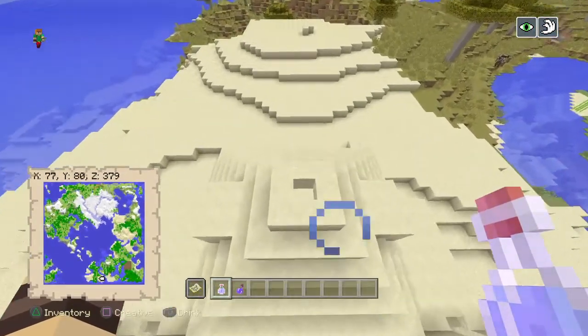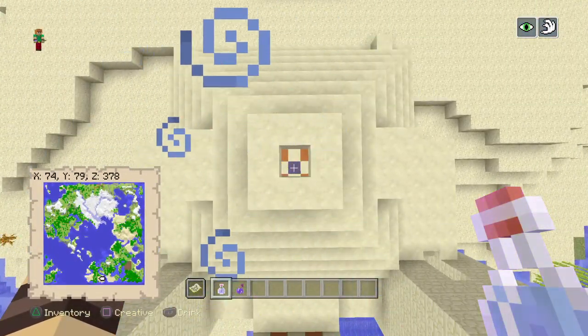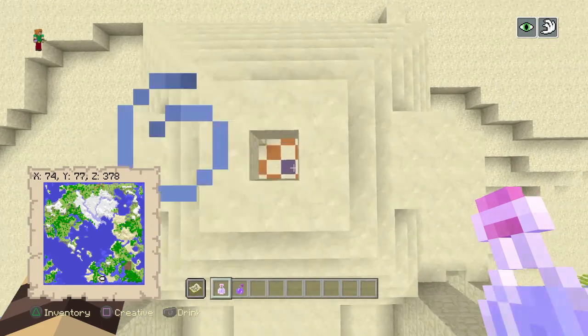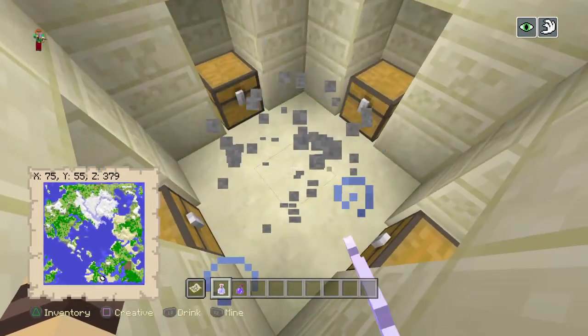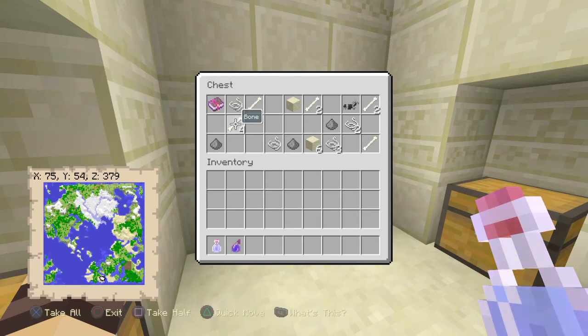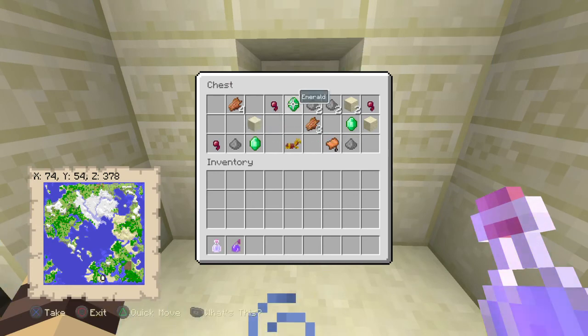Pretty much you have a desert temple. The coordinates will be X774, Y79, Z378. Pretty much you have an enchantment book which is Unbreaking, gunpowder which you will need, and horse armor.